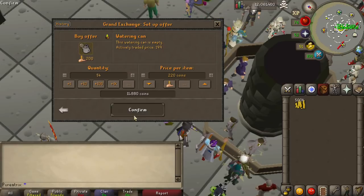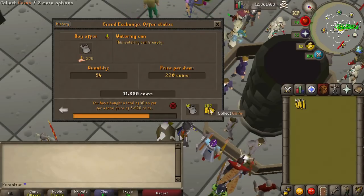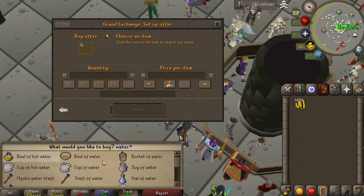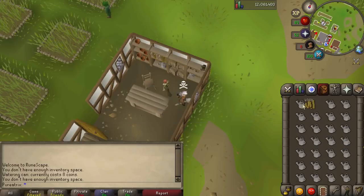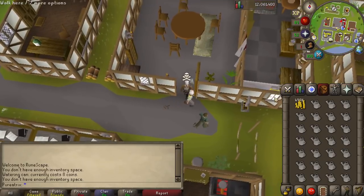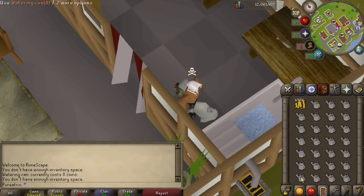The second item you'll need for this method are watering cans, and a weird fact about the grand exchange is there's actually a buy limit of 40 watering cans per hour. Since you can only buy empty watering cans, a neat way of saving some money and getting some filled watering cans is to go to the Catherby farming store and buy a full inventory of watering cans, run to the kitchen nearby to fill them up, and take note that you need to click on each one to fill it — there's no fill all option for these.